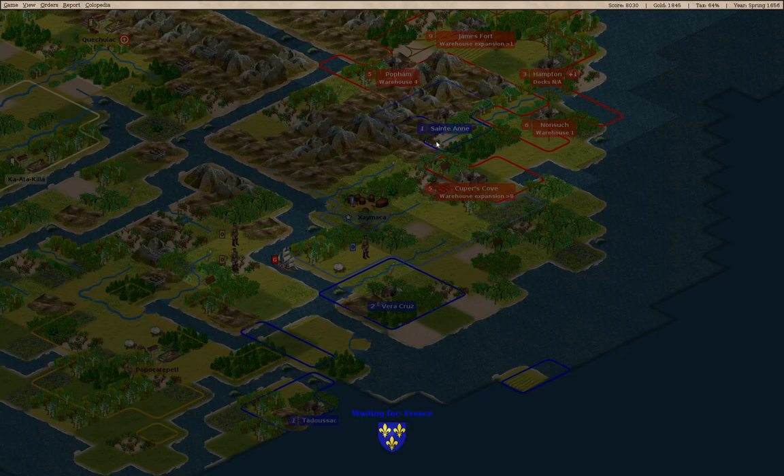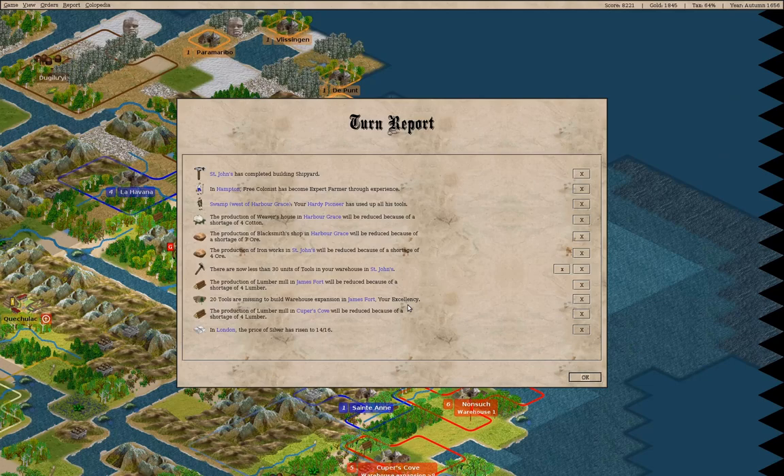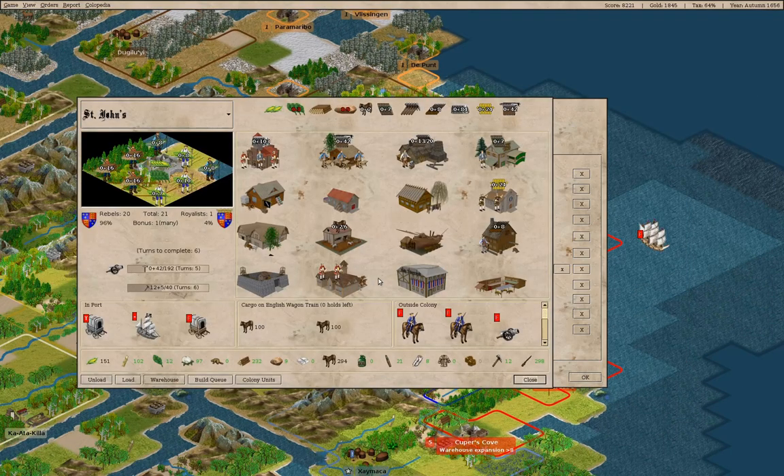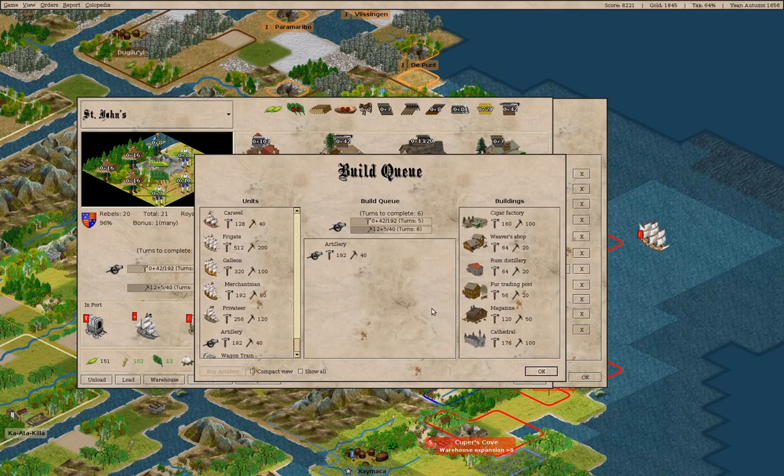We've got the French here invading our land, so I'm probably going to end up declaring war and taking a colony there. We've got a shipyard in St. John's and now we're building artillery. It's going to take six turns to build an artillery, apparently.